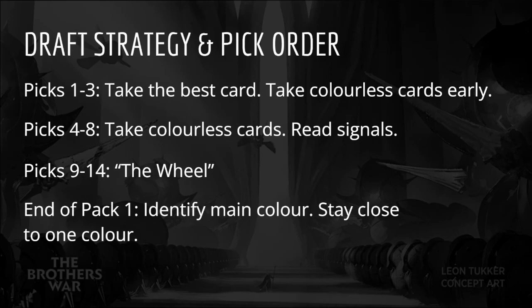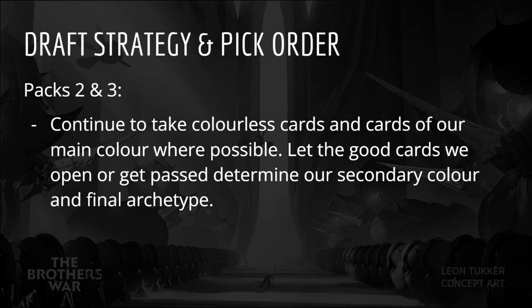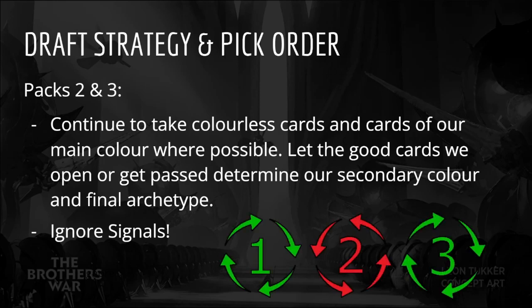By the end of pack 1, ideally we have identified our main color — this is the color we have the most quality cards of, or is the most open, and hopefully both. Staying as close to one color as possible will leave us with more options going forward. Having lots of artifacts in our pool will also help with this. In packs 2 and 3, we're going to continue to take colorless cards and cards of our main color where possible, and we're going to let the good cards we open or get passed determine our secondary color and final archetype. We should ignore the signals in pack 2 for the most part, as the packs are moving in the opposite direction. It is normal to not see as many cards of our main color in pack 2, so don't panic. Pack 3 is passed to the left once again, and we will be rewarded for staying the course.